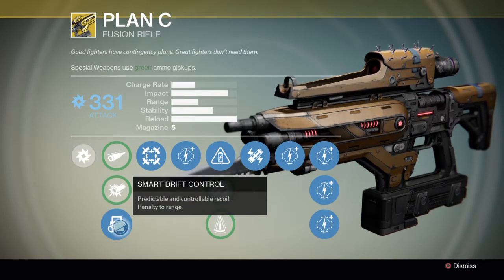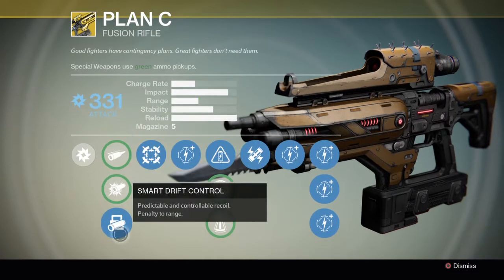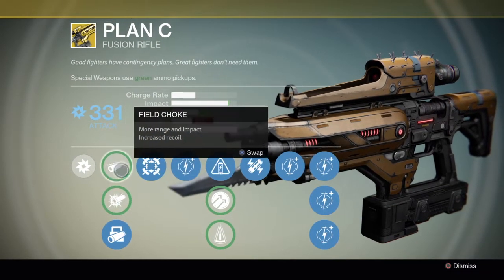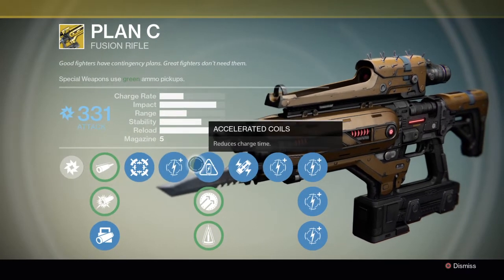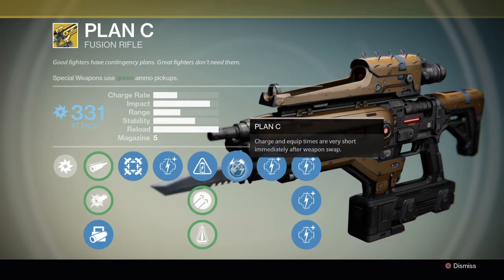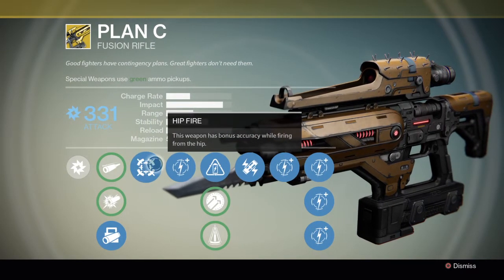Take a look at the weapon stats right here. I'm just going with smart drift control because I don't like the thing recoiling. But anyway, it doesn't matter because once you actually do bring down the recoil on it, you can make tighter shots and accelerate coils. It's really, really powerful.